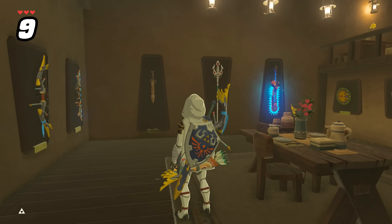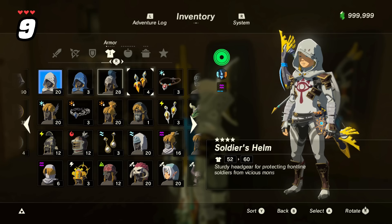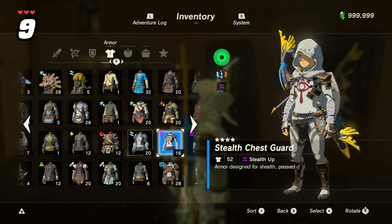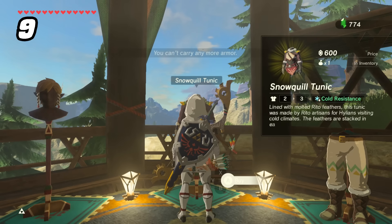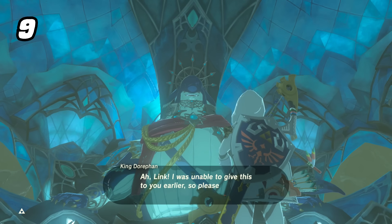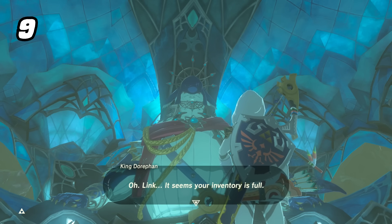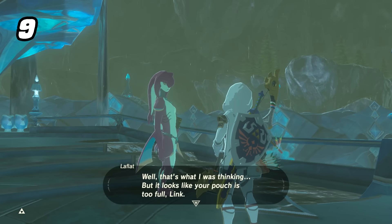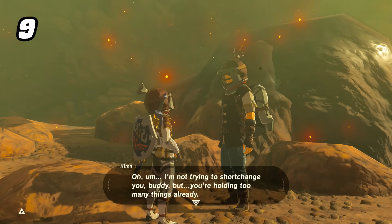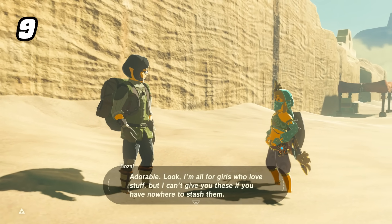If you're a collector in Breath of the Wild, you may have run into an annoying problem: there's a limit on how many armor pieces you can hold. With 107 total pieces of armor in the game with DLC, and duplicates you could easily get, the 100-armor limit can be a nuisance. There are some interesting interactions that come with this when trying to get additional armor through story beats — such as LaFlat telling you your pouch is too full for the Zora Greaves, Kima saying he's truly not trying to cheat you out of a deal for the fireproof gear, and Bozeye thinking your bag is too full of cute boots.